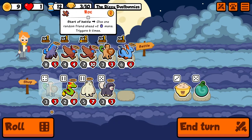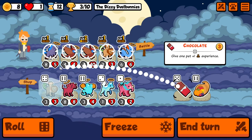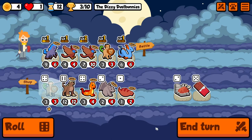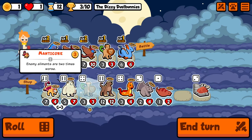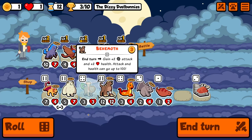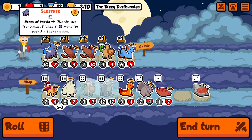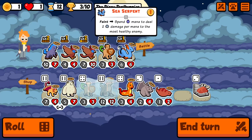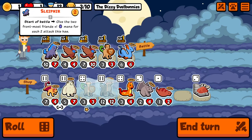Buffing you won't help your damage - what do you do when you faint? Just let me level up the horse. Roll three times for freezing duplicates - that's always tempting but I'll be too late for this. At least I'll be our strongest. Two front most friends, both of them - they might share that a bit.